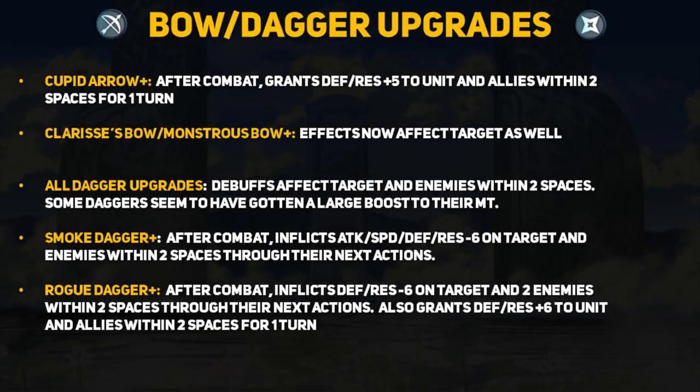Now let's talk about bow and dagger upgrades. The Cupid Arrow, which is a bridal weapon, shares a new effect with its sister weapons. With the upgrade they now grant defense/resistance +5 to the unit and allies within two spaces after combat. I want to point out something super important: notice how the description states 'for one turn.' This is different from when an effect lasts 'until a unit's next action,' and this wording difference has changed my perception about several of these upgrades.